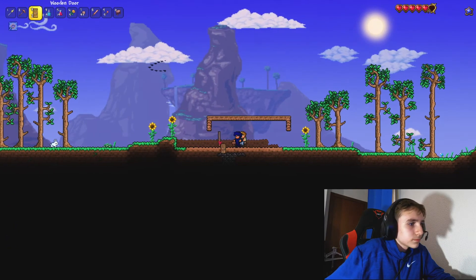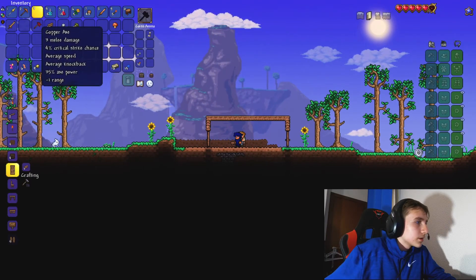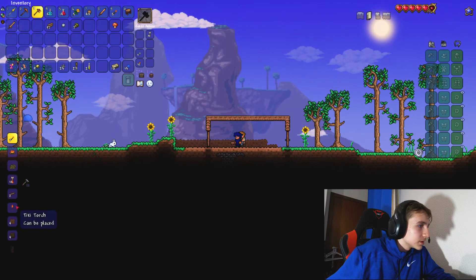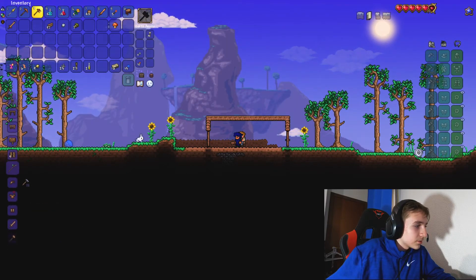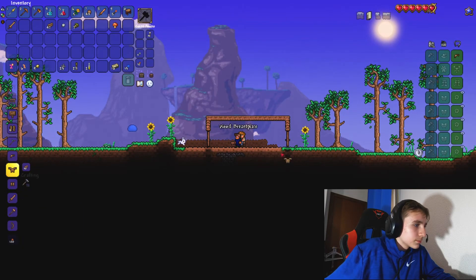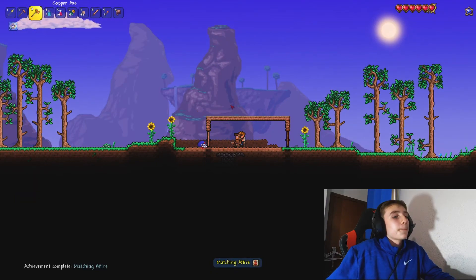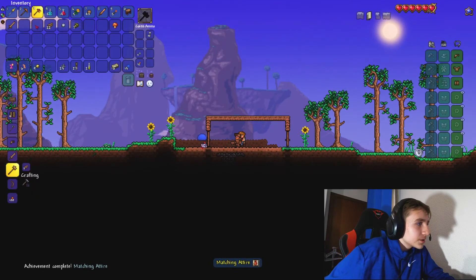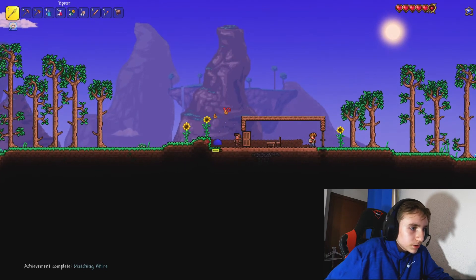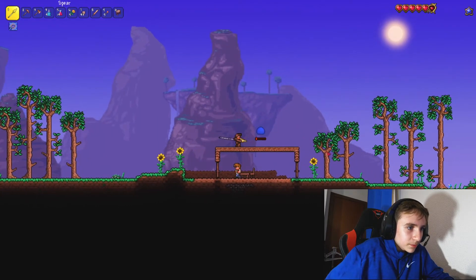There we go - that's one, that's two, that's three. Another achievement - I'm telling you, I'm the achievement master. Down my door! Hello - your kind is not allowed. Don't worry Dylan, I got this. Get out of here. You're dead.